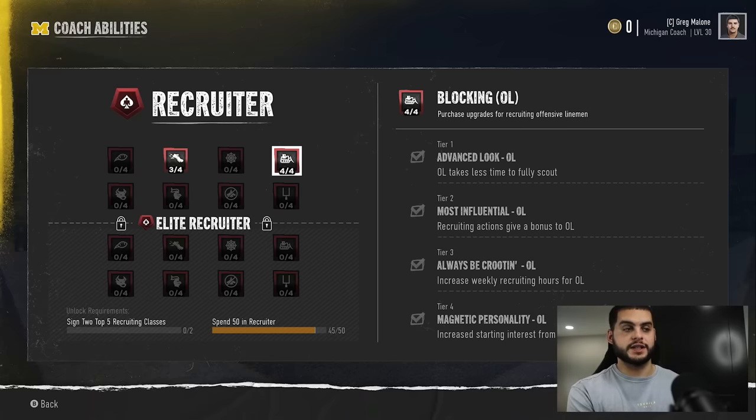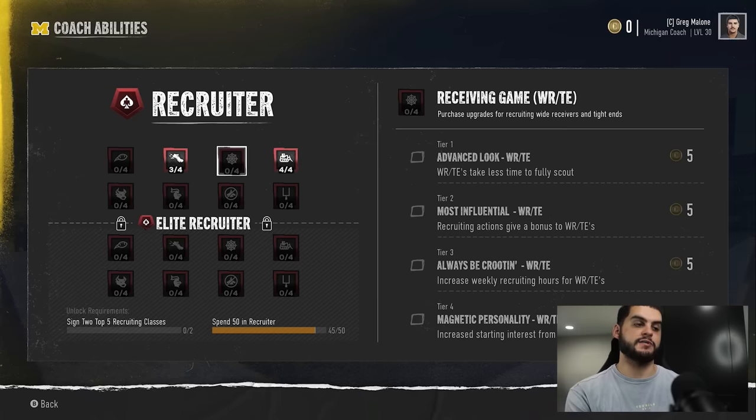The next one I like is Always Be Recruiting: increased weekly recruiting hours. This is great especially when you need a big push — you can get your recruiting hours up to around 70. When everyone else is working with 50 and you have 70, you can do a hard sell and a soft sell while they're only doing one total action. This keeps you ahead quickly. You can't do it for every position, but for the positions you really care about, getting to tier three here ensures you can always fight for the players you want.